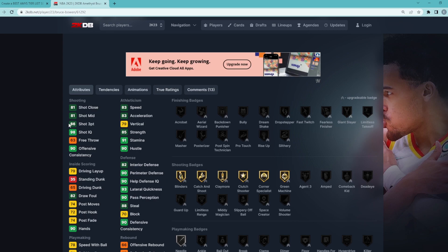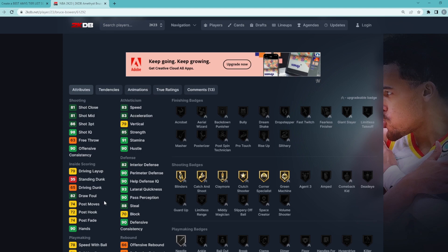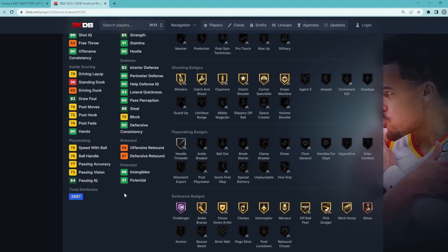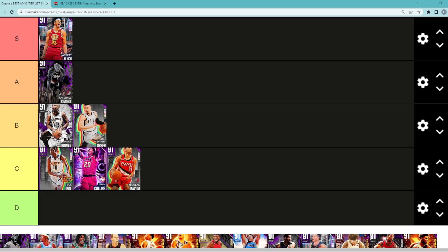Bruce Bowen is really good on the offensive end — knocking down threes, because he has a very good jump shot — and he's going to be a great defender as well. I would say Bruce Bowen is a little bit better offensively and moving with the ball, though he has the pro dribble style rather than the MJ dribble style, so maybe Danny Green is still better. I've had a lot more success with Bruce Bowen though — they're very close and very similar shooting guards.